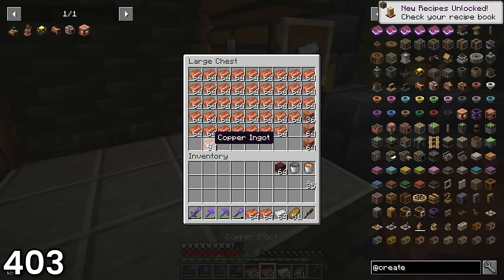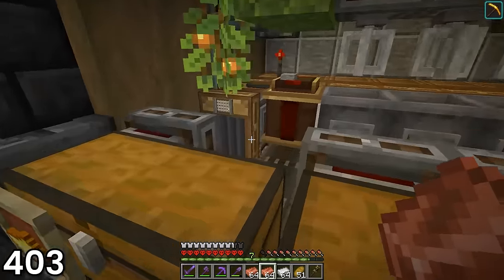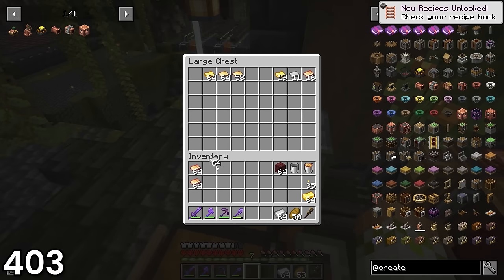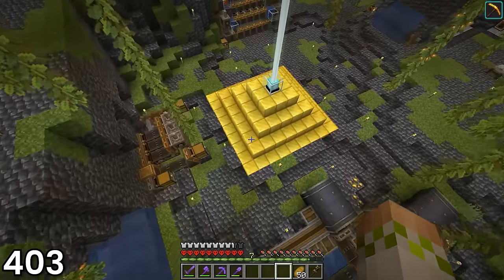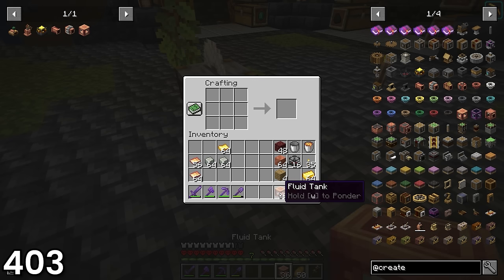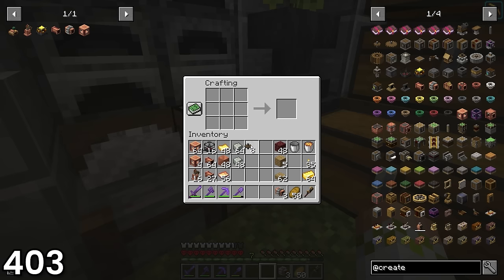I took a bunch of copper, iron, and gold ingots up to the high speed press at the mixing setup, since I was going to need a lot of different kinds of sheets. Once I had a few stacks of copper sheets and one stack each of iron and gold sheets, I headed down to the storage area to start putting them to good use. I crafted a bunch of blaze burners to heat the boilers, fluid tanks to actually build the boilers, and steam engines to generate the power. I also grabbed fluid pipes from the old storage area and used cogwheels to turn three of them into mechanical pumps.